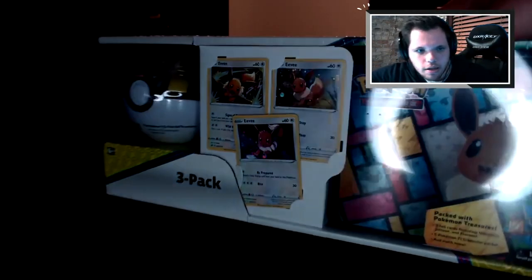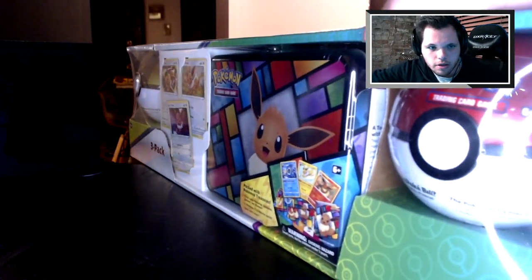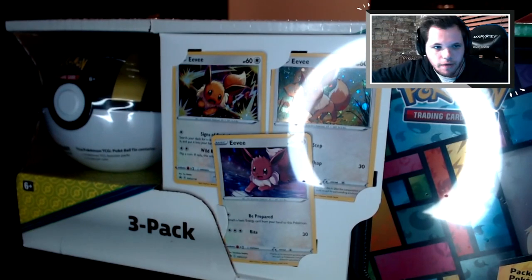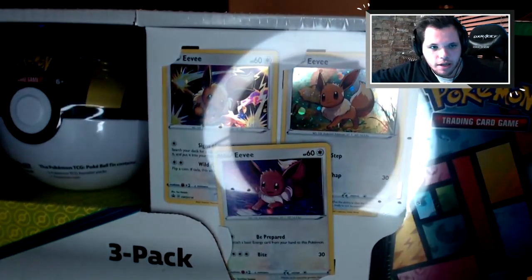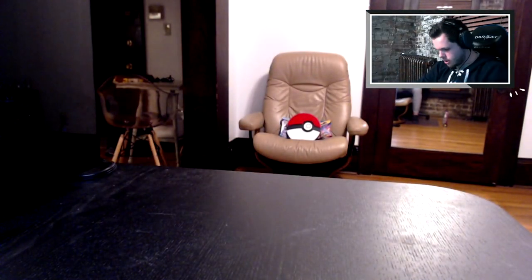You can kind of see I go this way - there's the other Pokéball, so there's Ultra Ball and Pokéball. I think there's cards in there. I've never opened one of these before but I found it and it looks tight. There's some promos - I always got a little bit of Eevee promos. Let's go for it!